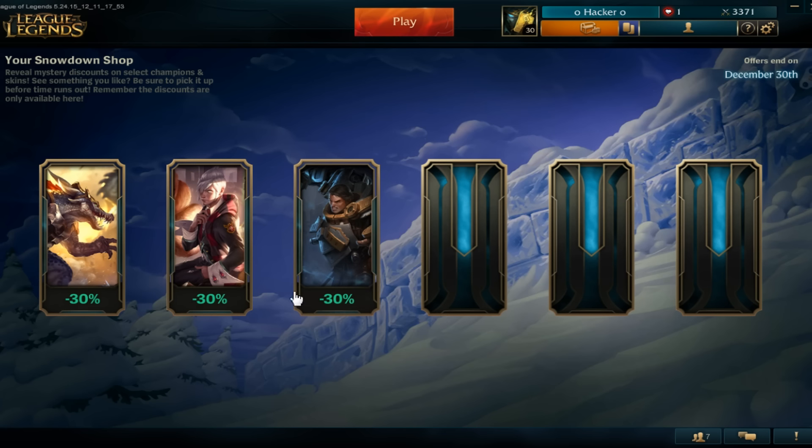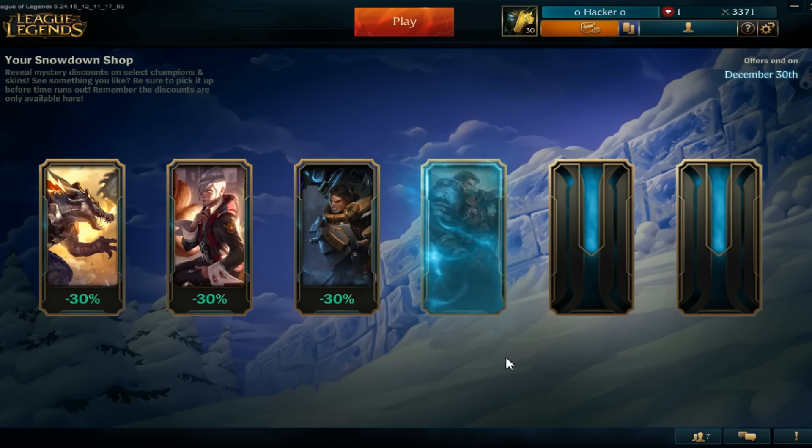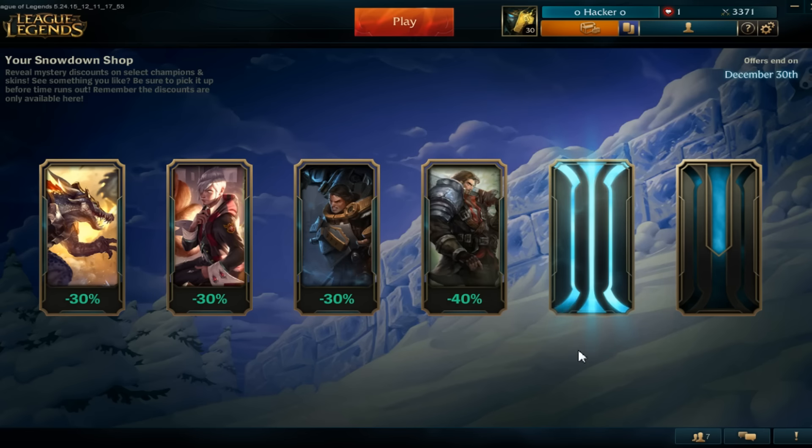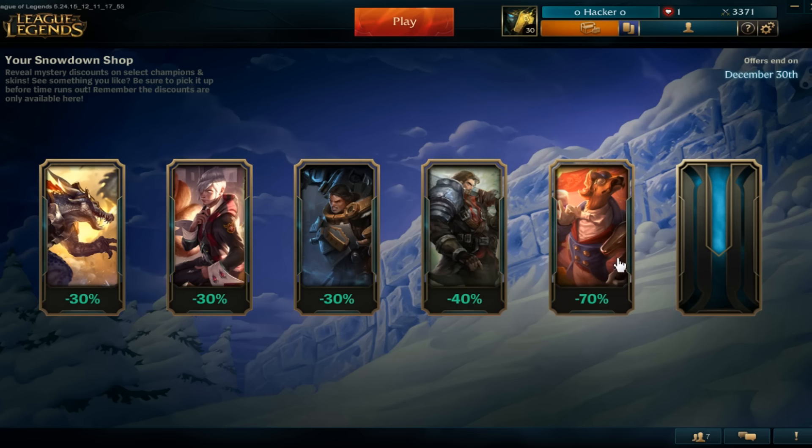I guess they changed the feature of it scaling upwards from 30%. This is really nice so far — all top laners, and I literally only play top lane. Another Garen skin — Rugged Garen, I think that one's called. I already have a Garen skin though, so I have a skin for all of these champs so far.